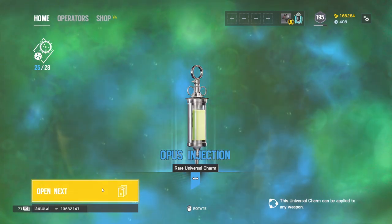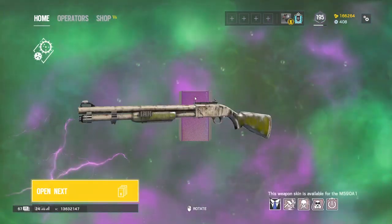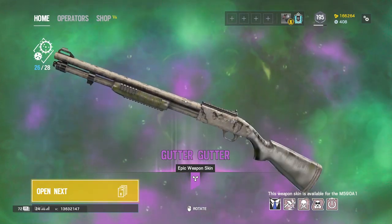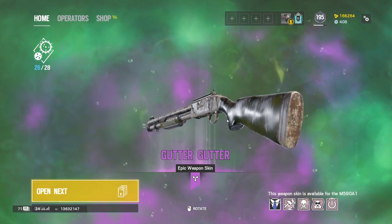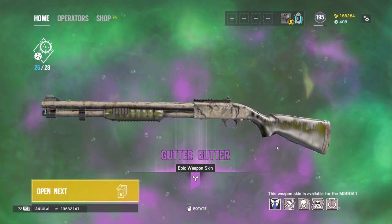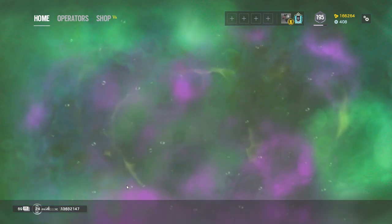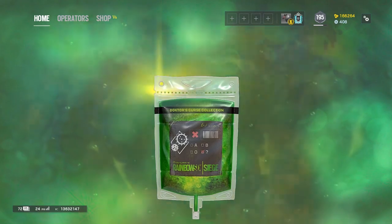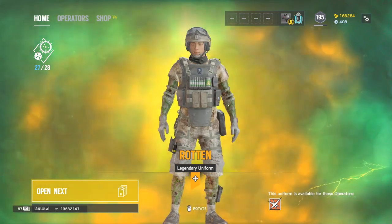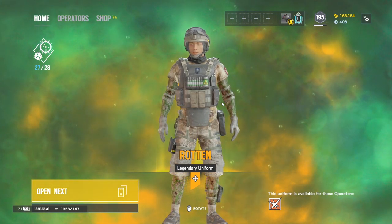Injection syringe charm — I like what they were doing, but I feel like they could have used a nicer green. Definitely could have used a nicer green in my opinion. And the Lesion uniform — so why was the Lesion uniform fully legendary but not the Doc's, even though this event is based around Doc?